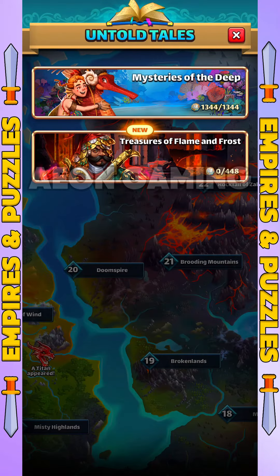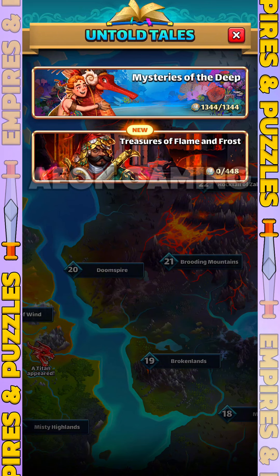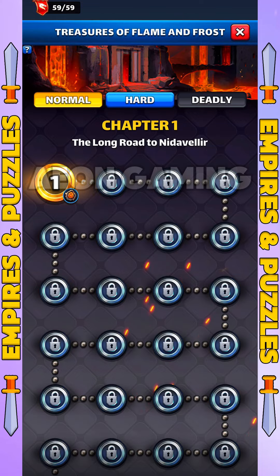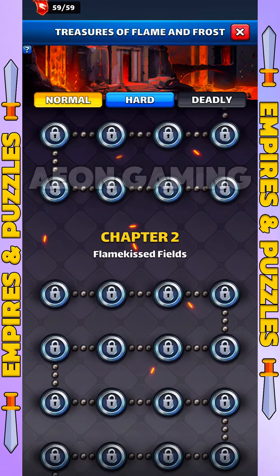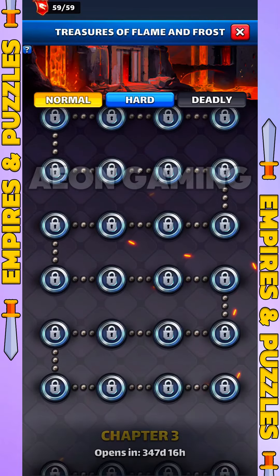The second update is Untold Tales 2, where just like I showed before, you can check in my previous video. In this update, we will be able to see that most likely, soon Untold Tales 2 will be present on the original server, and we can play the first two chapters, followed by additional chapters every month. If you want to see the gameplay again, you can check the Untold Tales video that I uploaded earlier.